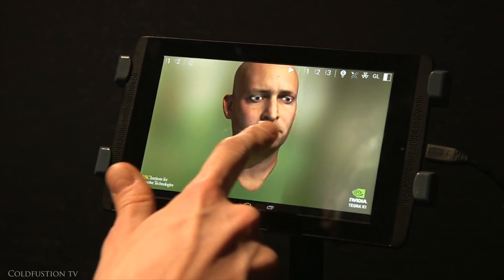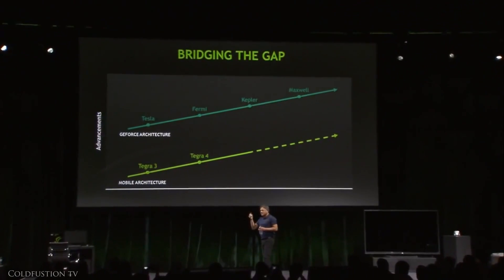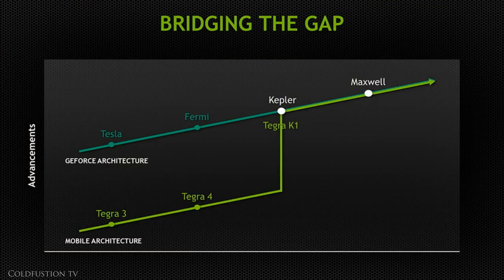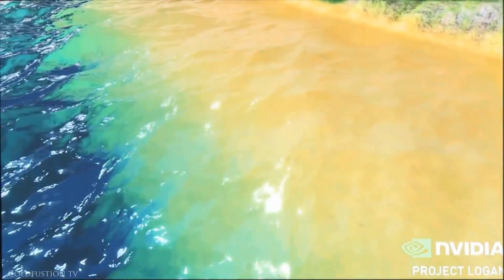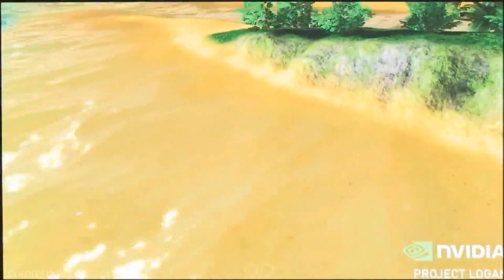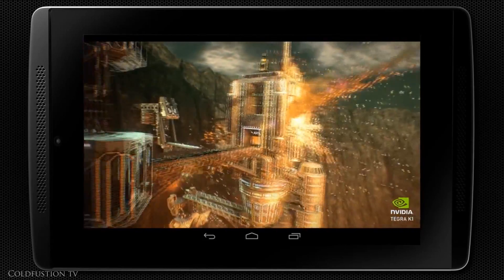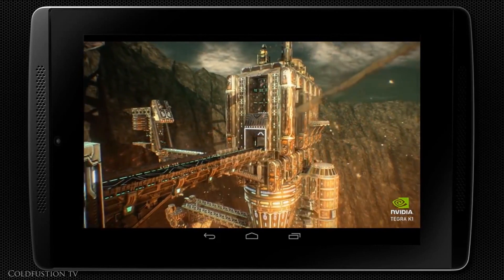Let's hear a bit from NVIDIA's CEO, Jensen Huang: 'One singular architecture, all compatible, is now able to span computing from a few watts all the way to megawatts. We've brought mobile computing to the same level as desktop computing. We've brought mobile computing to the same level as supercomputing.' That last statement really sounds ridiculous, but technically he's correct. This very same chip can be used in anything from a phone to a supercomputer — the supercomputer would just have more of them. Welcome to fully scalable technology.